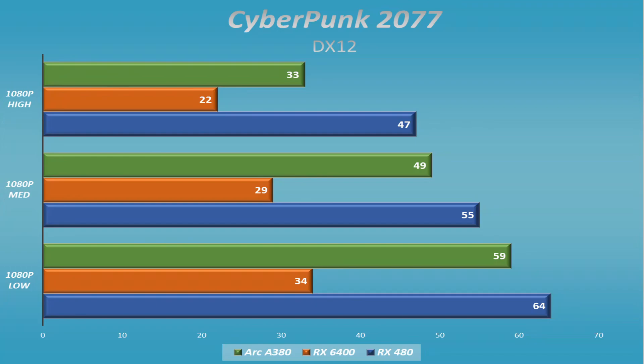The RX 6400 failed miserably in Cyberpunk, and I think that has a lot to do with the amount of memory on the card. It's only got 4 gig of VRAM, and that shows here — it gets completely outpaced by the RX 6400... and actually gets outpaced very much so by the A380. I was not expecting that. I wasn't expecting the RX 6400 to fall completely flat on its face. I figured the A380 and the RX 6400 would be reversed. It does make sense that the A380 has 6 gig of memory — I just wasn't expecting it to do as well as it did. Still a little bit surprising. I did expect the RX 480 to do better, but I wasn't expecting the graph to look like this.